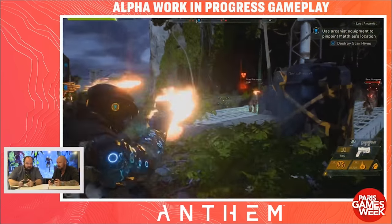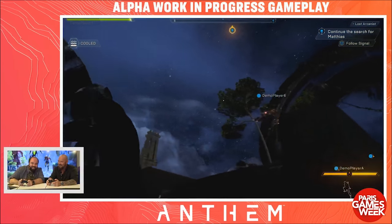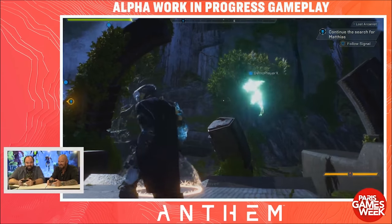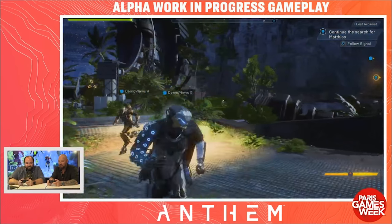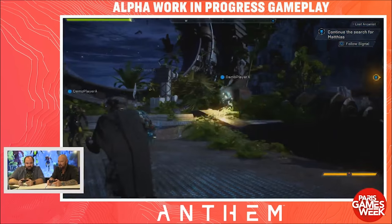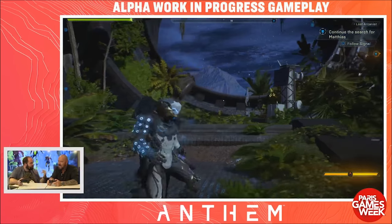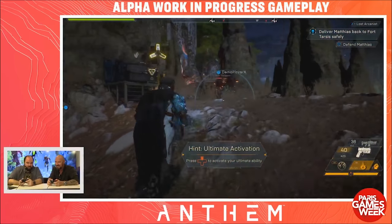We also got to see some things from the Colossus, especially the Colossus being able to fly with its shield in midair. We also finally got a glimpse at the Interceptor's ultimate ability, which was also shown — and again, I was right. The Interceptor goes into a buffed, supercharged double-dagger frenzy, going from enemy to enemy and shredding its enemies to bits.